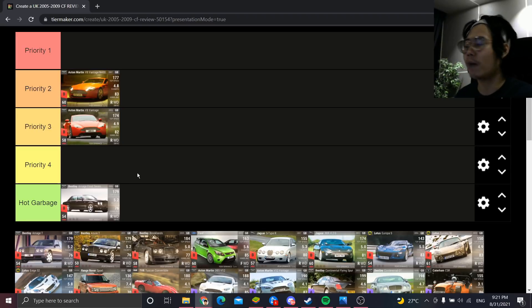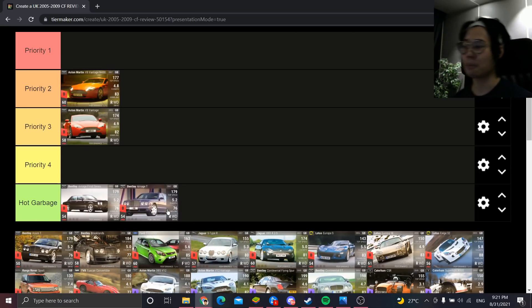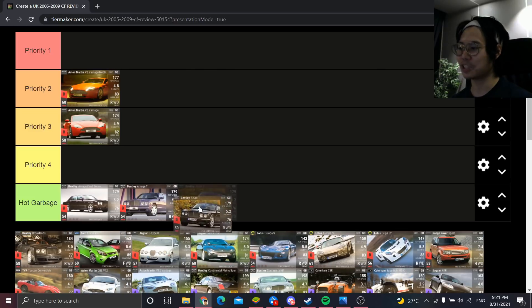Next is the Bentley R Nodge T — also Hot Garbage for the same reasons. Both the R Nodge T and the R Nodge Final Series have handling so far gone it's such a lost cause. You probably don't want to 2-3-3 or 3-2-3 them because even maxed they'd hit around 84 handling, which isn't impressive. The Bentley Azure T is also Hot Garbage.